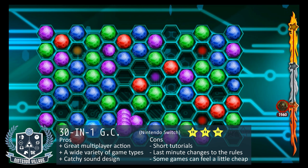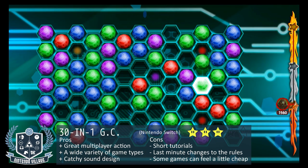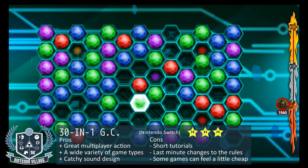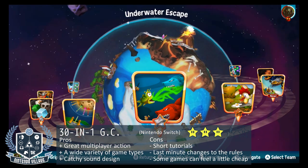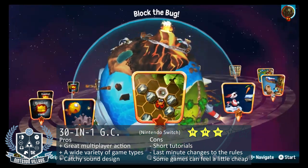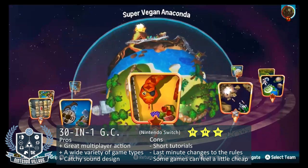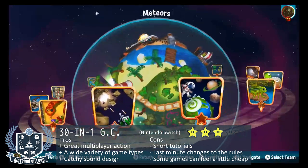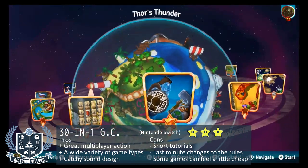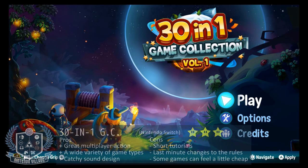Like I said in the beginning, it's hard to be a master of so many types of gameplay when dev time is divided in 30 different directions. However, I think 30-in-1 Game Collection Volume 1 is a great example that it can be done well. By trading off on well-known game tropes and styles, it offers a multiplayer experience that is sure to keep you and your friends entertained time after time. With the price coming in around the same as a brand new Blu-ray, I think it's a worthy investment if you have a regular games night.